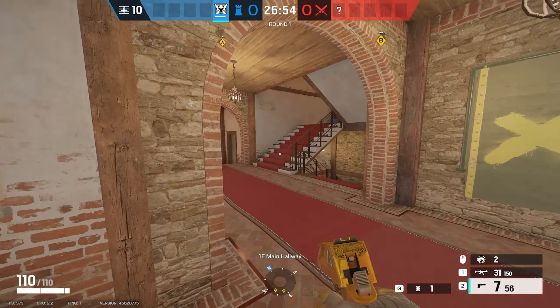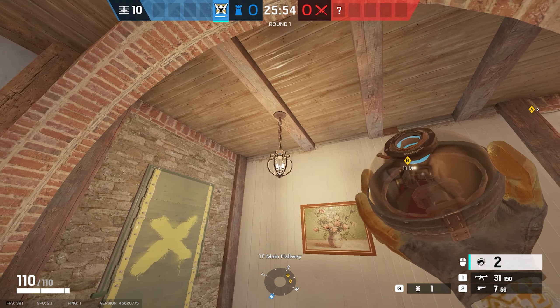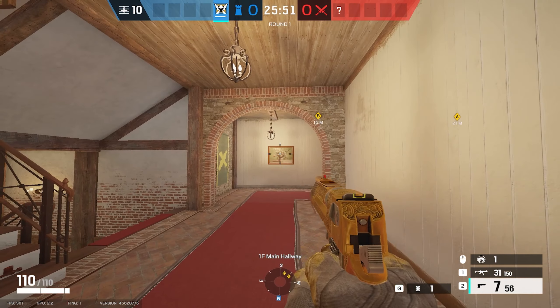I usually put the second cam in bathroom, in this corner here on the top — you'll get a great view of bathroom. It's not that easy to spot for attackers, because as soon as they get past this point, there'll be too much pressure of someone peeking them from the site for them to look behind them to find a camera.